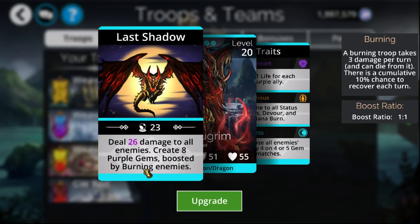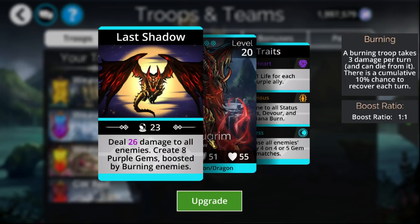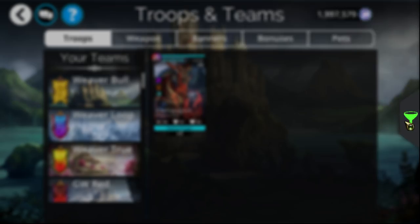Obviously, if you just take one extra turn, you'll get Infernus to burn all the enemies, and that's potentially 12 purple gems you can spawn per turn. Not only does Elemaugrim use all that purple, but Infernus also uses all that purple. So you can just keep using this and use Infernus to clean up whatever's left — a really good combination. It's also good independently, either in a Dragon team or on Guild War days like a purple Guild War day.